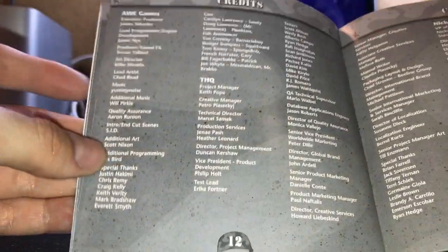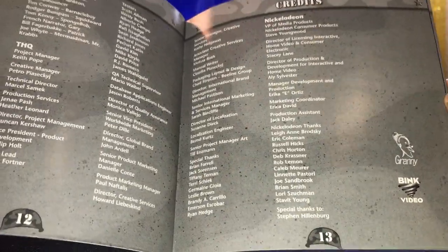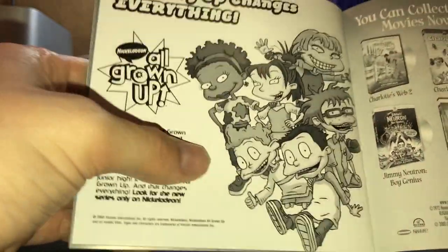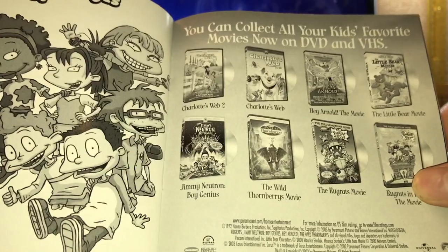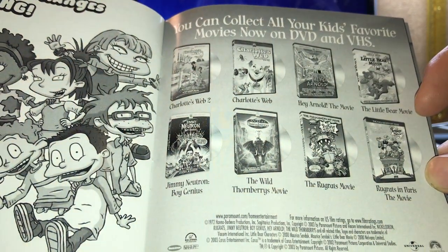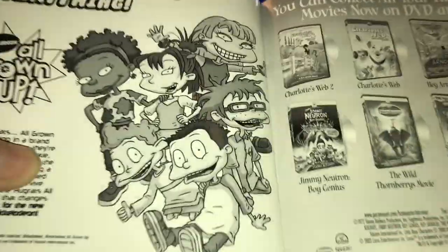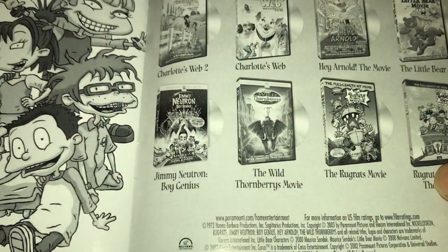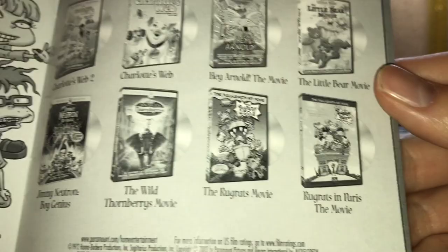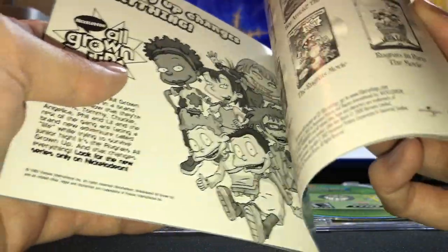Do you have credits? All the people that you're going to want to send nasty emails to once you've purchased this game. At this time, All Grown Up was also a thing. And you can also watch all the latest movies: Charlotte's Web, Charlotte's Web 2, Hey Arnold, Little Bear — which is not like Brother Bear, it's totally different — Jimmy Neutron, the Wild Thornberrys movie, the Rugrats movie, and Rugrats in Paris. All very nostalgic. This is a blast from the past.